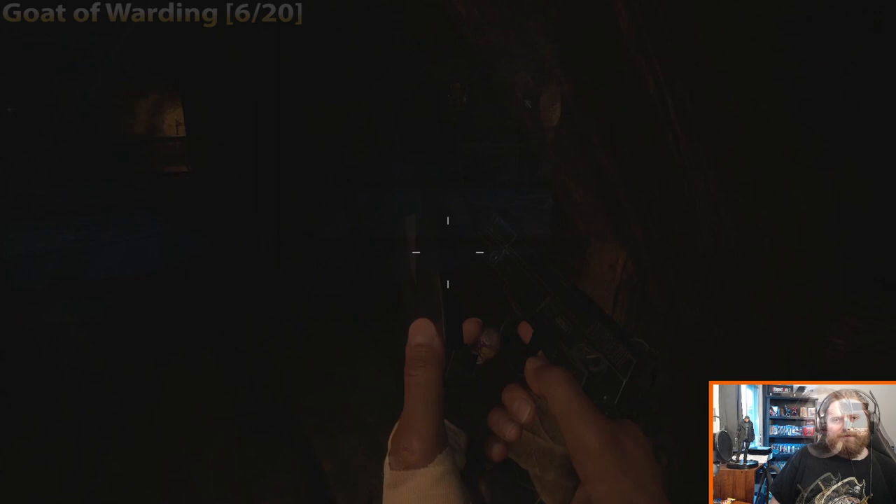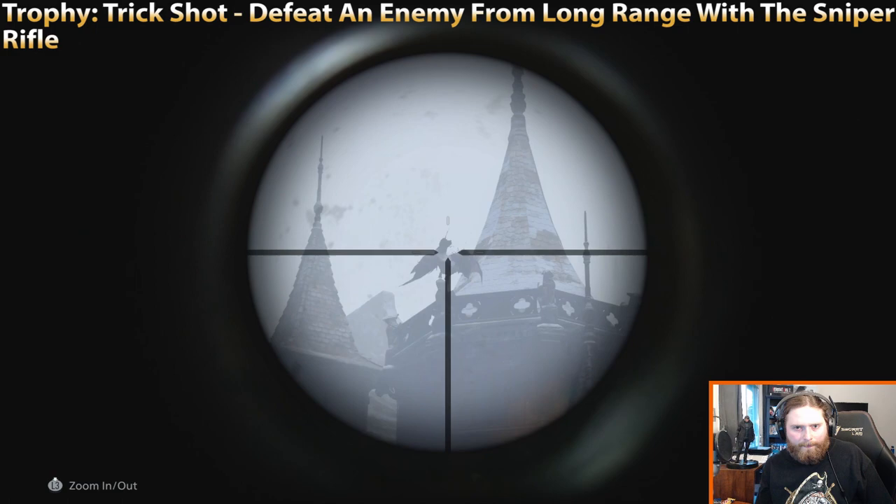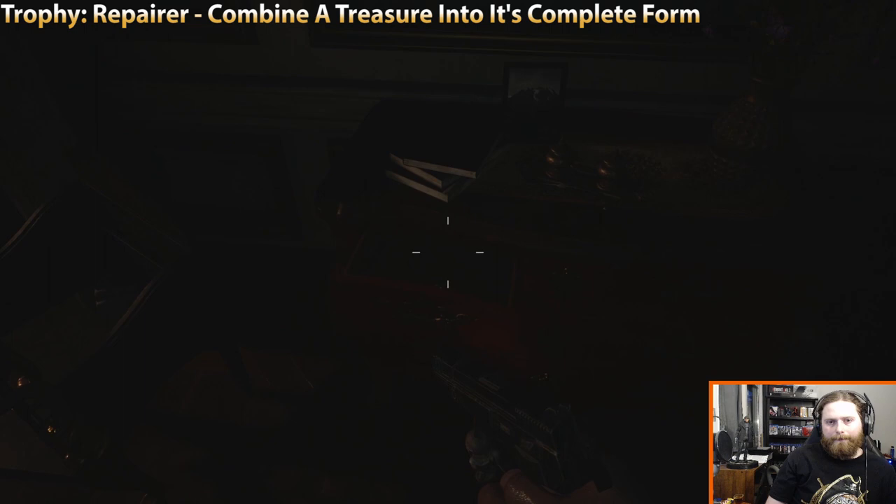There's a trophy to snipe an enemy from a long distance — easy peasy. You get the sniper right before that scene. And here's another trophy: Combined Treasures for the first time. You find the ring in the room where you get the mask, and then once you have the Iron Insignia Key, you come back down to the cellar.